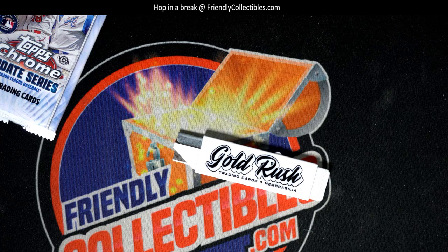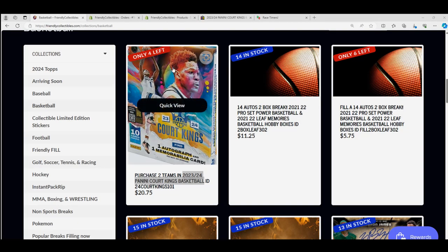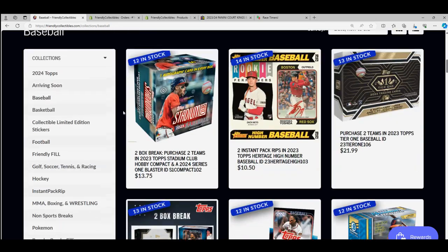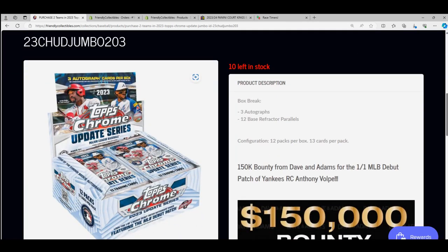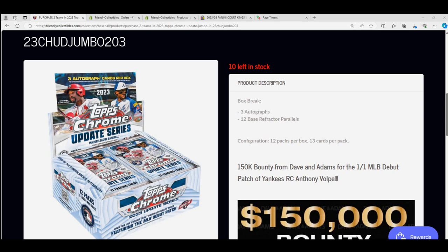We are actually looking at one of our hottest boxes — Update Jumbo. We do have an Update Jumbo box, that's down to 10 left. You can see a highlighter on the list there. Three autographs are going to come popping out. It's our third hottest box out of all the things on the site. Chrome Update Jumbo — three autographs.